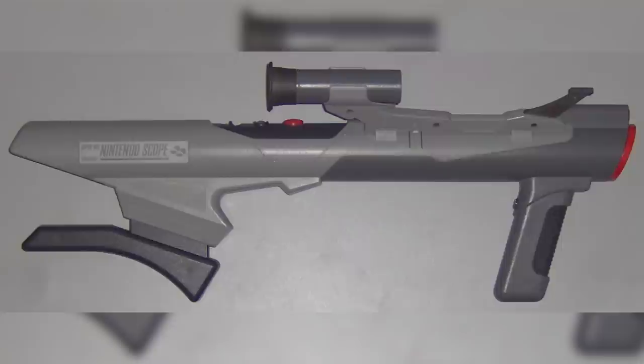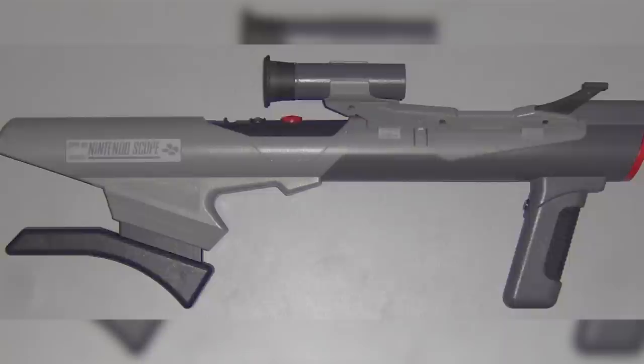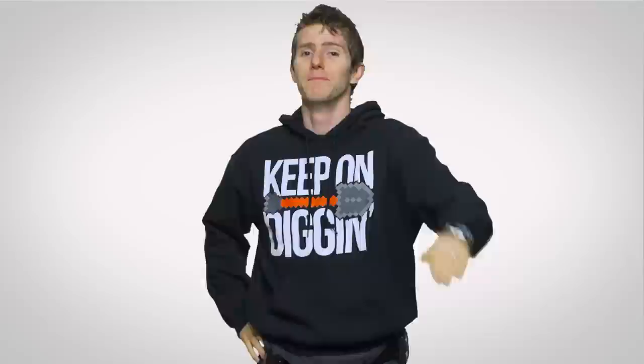Later light guns, like the Nintendo Super Scope — which looked like something you might use to invade a small country defended by a clone army of Marcus Fenix — allowed for greater precision by detecting the change in brightness at a certain point on the screen once it was refreshed, to figure out where the gun was pointed. But even though the way light guns work sounds pretty straightforward, why have they gone out of style?